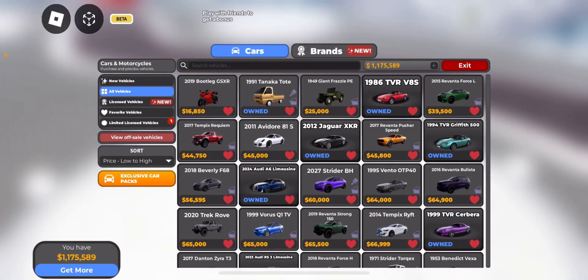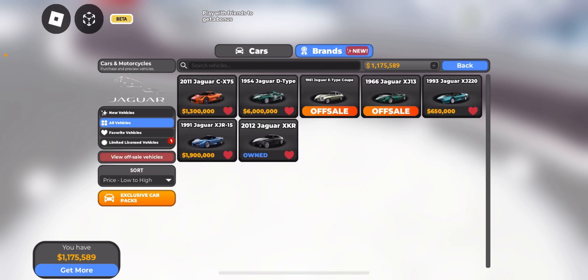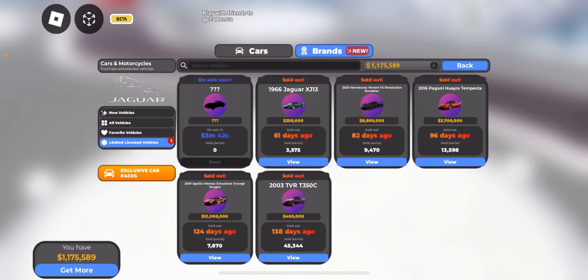Let's head to the entrance of the dealership. Go to the brand Jaguar and then go to limited vehicles. It's gonna be on sale in one hour — it's currently off sale.